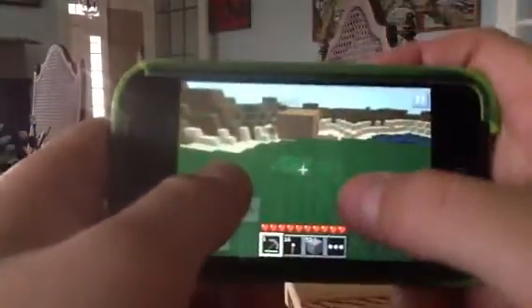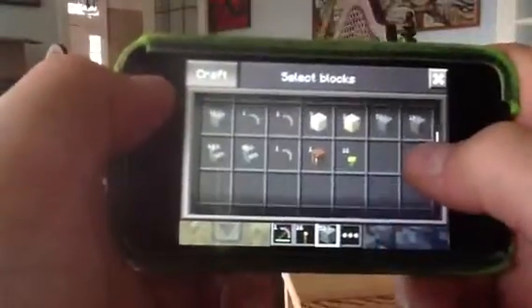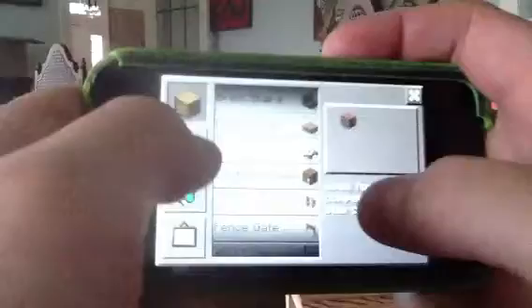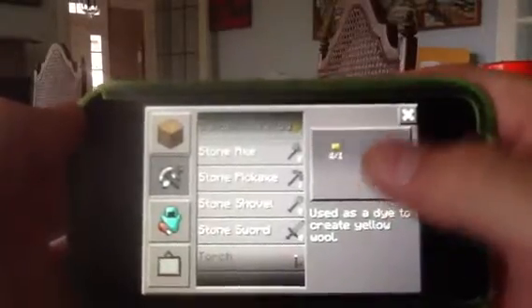When you mine iron, you can pick it up but it doesn't have a texture in your inventory. It does show up when you have it in your hand though. And in the next update they'll have furnaces and stuff. I can also make dandelion dye.